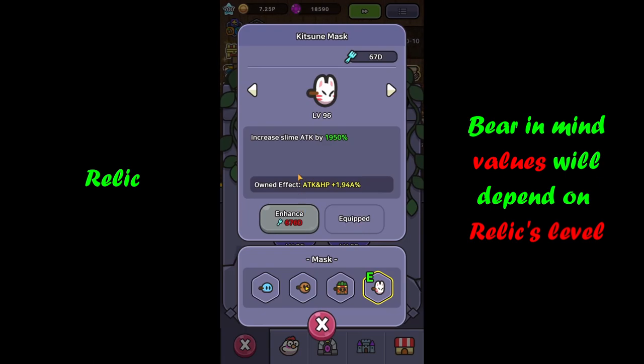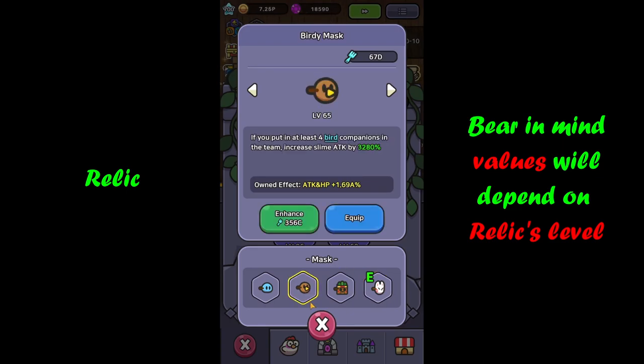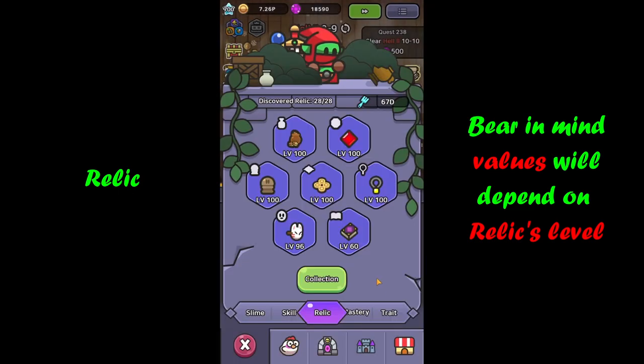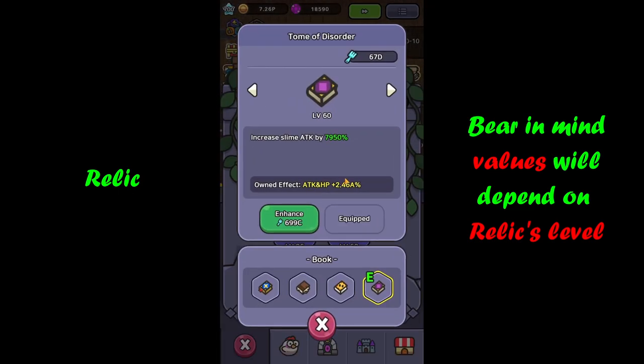Then we have the friendship necklace to boost overall damage output with a chance to summon goblin troops. Moving into kitsune mask, which boosts your overall power — if you're not using birds anymore, kitsune mask will completely outperform the birdie mask and boosts your attack by nearly two thousand percent. And finally, no real competition here — tome of disorder to boost slime attack by nearly 8k.